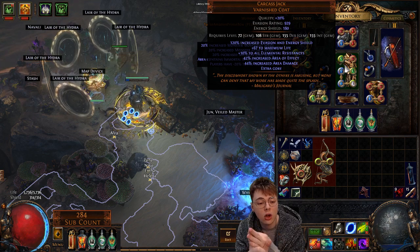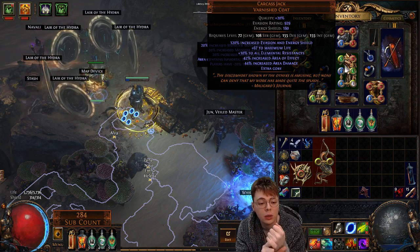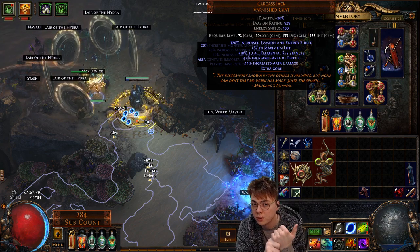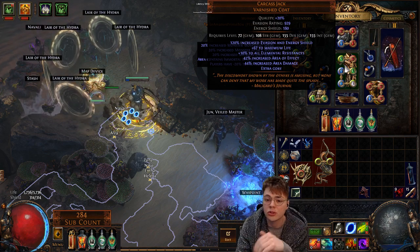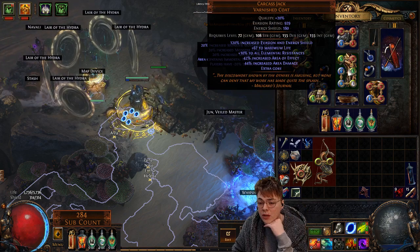There are loads of chests you can use for this build. I've swapped between loads of different options: Carcass Jack, Kintsugi, Combs, Daresso's Defiance, Loreweave, and you could just go for a plus one curse multi-modded chest with a bunch of stuff on there. Loads of options for chest piece — whatever you have at hand. You don't need a second six-link, which is also kind of nice about this build.